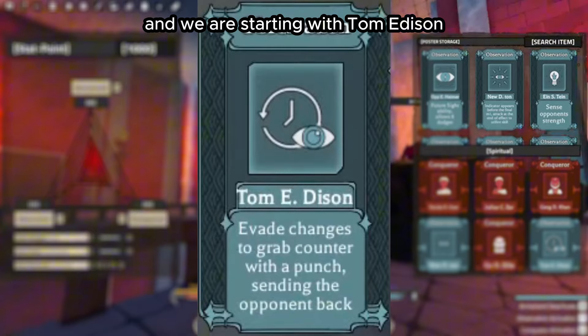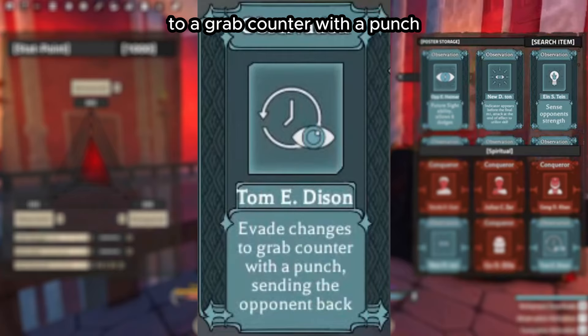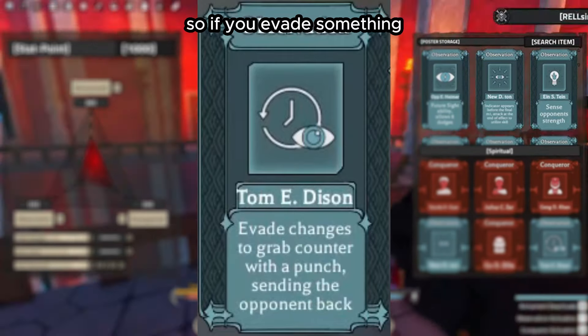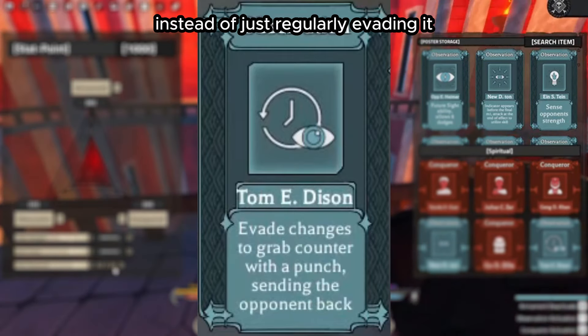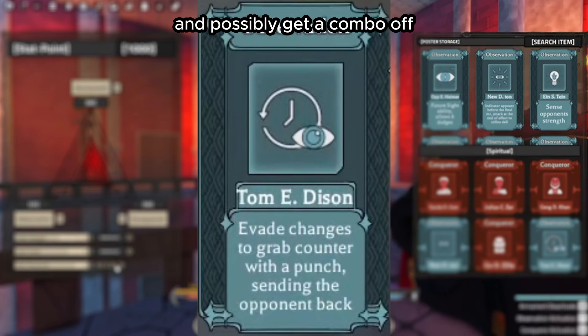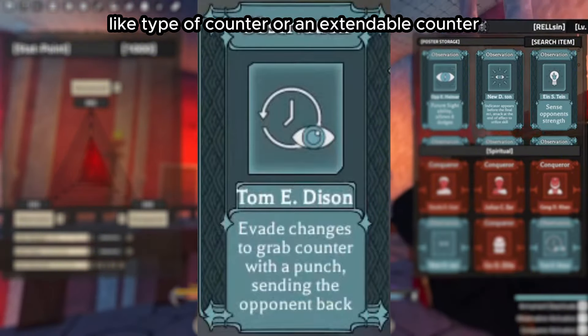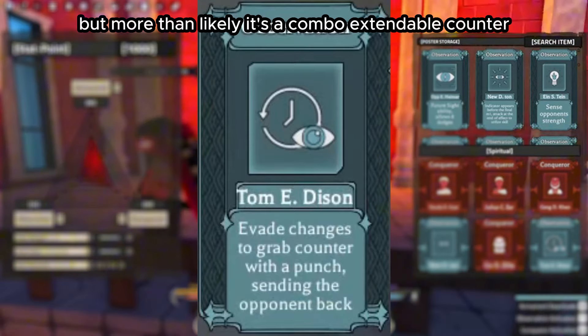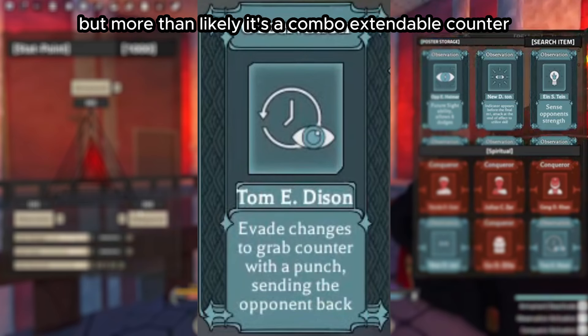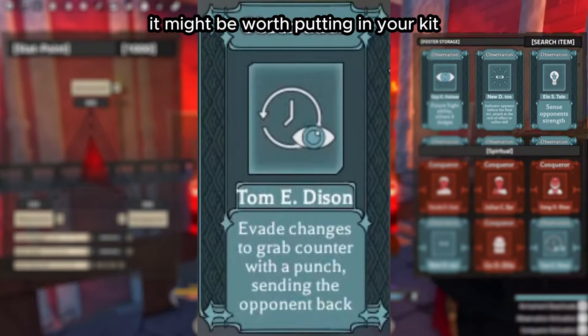Moving on to Observation Haki, starting with Tom Edison. This changes your evasion to a grab counter with a punch. So if you evade something, instead of just regularly evading and preventing damage, it allows you to counter the opponent and possibly get a combo off. I'm not sure if it's a combo ender or an extendable counter — we'll have to wait and see, but more than likely it's an extendable counter, because otherwise it would be useless to just get one punch off.